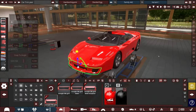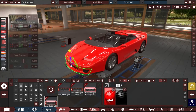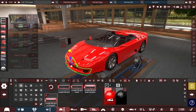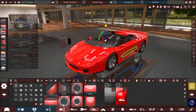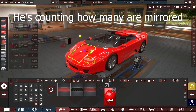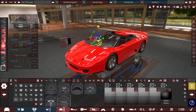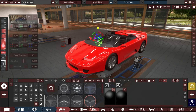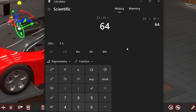The hotkeys for this are period and comma, which will cycle you through all of them. This is not mirrored; this is mirrored — so that's one, two, three, four, five, six. 23 mirrored objects come before this, which means we need to add 23 onto 41. I've probably miscounted, but we're going to hope. So object 64 — we're going to save that number.